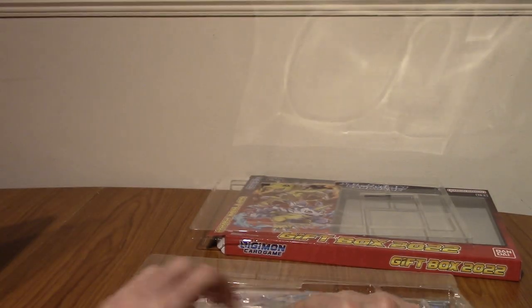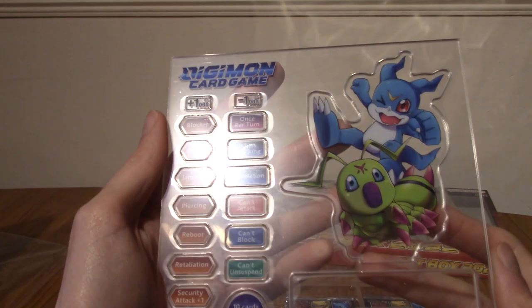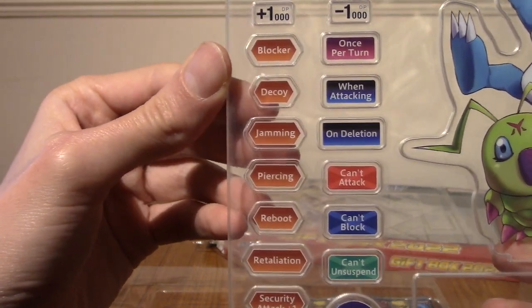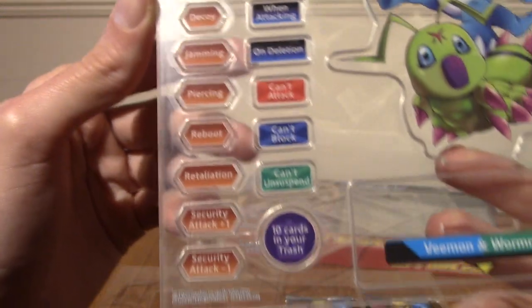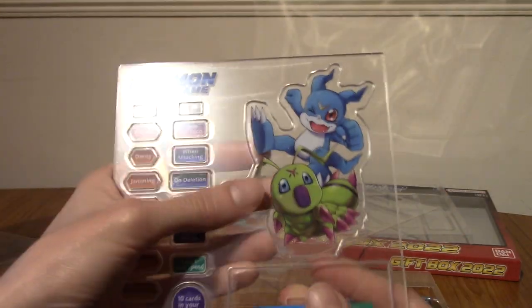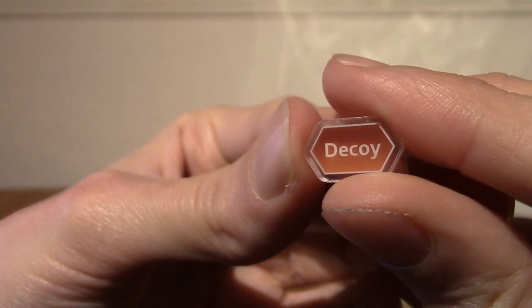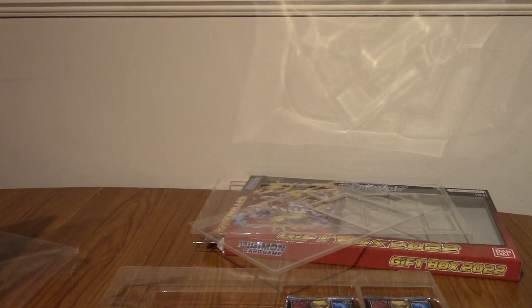I'm going to keep the Lucky Pack till last — it's the Gift Box 2022 Lucky Pack with one of four promos. Next up, something that really interested me: an acrylic stand. It gives you little play counters — blocker, once per turn, decoy, when attacking, on deletion. I've never actually played the Digimon card game, so unfortunately I couldn't tell you much about them. They are hard plastic little things — this is the decoy counter. It's really cool. Much like the Pokémon Elite Trainer boxes, it's cool they just give you stuff.